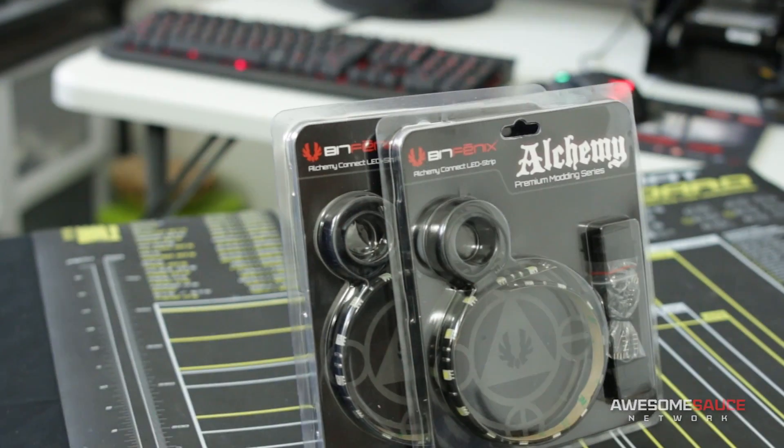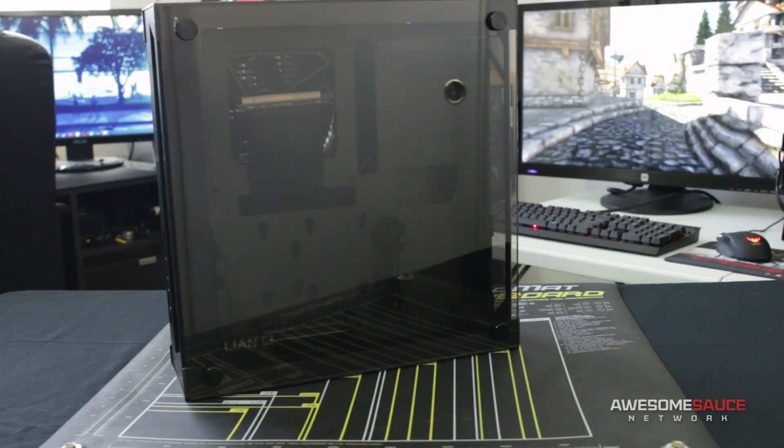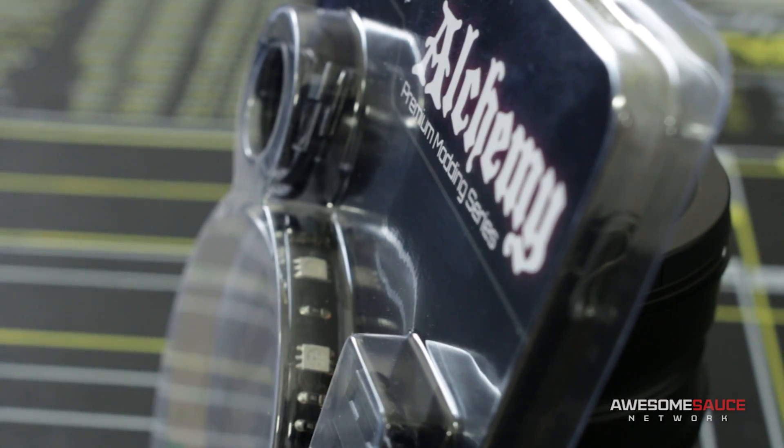And finally, just to add some icing on the cake, I'll be lining the case with a few of these LED Alchemy strips from BitPhoenix. Accent lighting isn't really something you consider when building on a budget, but given the circumstances of that beautiful tempered glass panel on the PC-05, I felt it would be a sin not to embellish just a little.